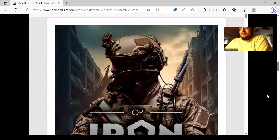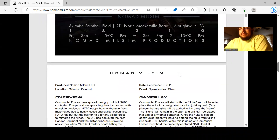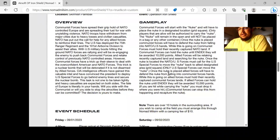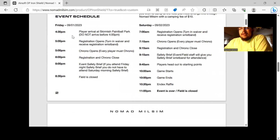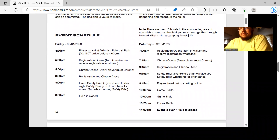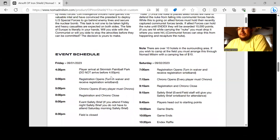These videos are usually around 30 minutes — I know you guys don't love that, but it's necessary. If you watch this it'll give you a good impression of the game. For the event schedule: if you can do pre-chrono and pre-safety brief on Friday, you can start arriving by 4:30. Registration opens and chrono starts at 5:00, running until 8:00, when we'll do a safety brief. At 8:30 the field closes — if you're camping, you'll be in the camping area.